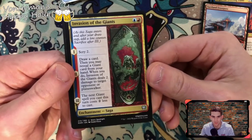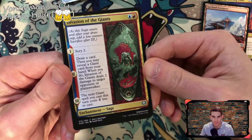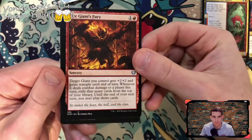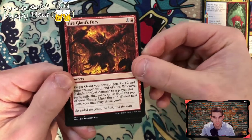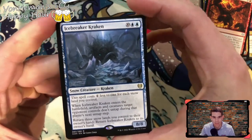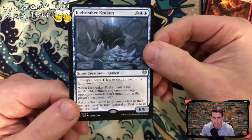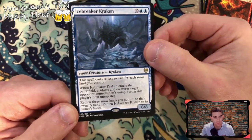Certainly Frost Pyre. Evasion of the Giants — more giant stuff. Draw a card, deal two damage, next giant spell you cast costs two less. Fire Giant's Fury — power up those giants, plus two plus two and trample. Ice Braid Breaker Kraken — unleash the Kraken! 8/8, wow. Ten to cast but two less for each snow permanent you control so you can get him out earlier. As an artifact and creatures target opponent controls don't untap during that player's next untap step.